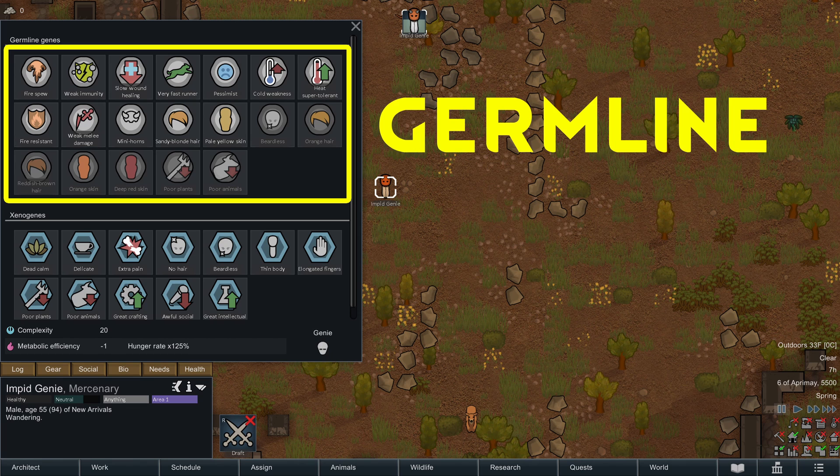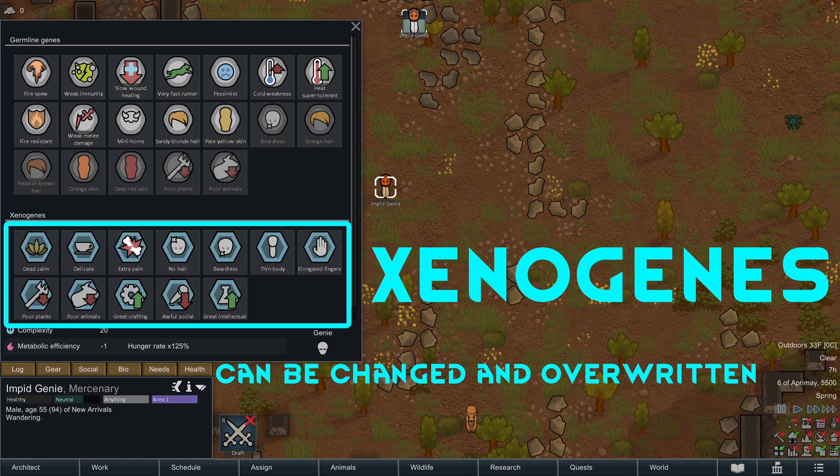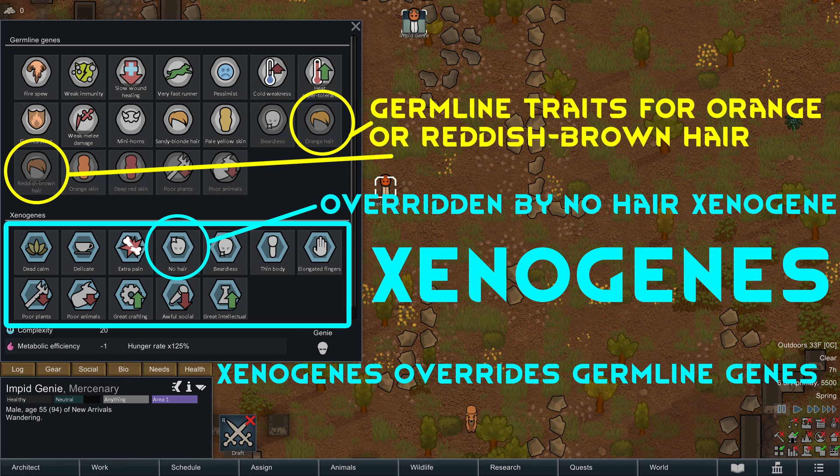An example of a germline gene is a person's skin color. Xenogenes are genes that can be implanted into an individual — they can be removed, changed, or overwritten and are not genetically passed down to children. You can think of xenogenes like genetic bionics: you can install a bionic leg into a colonist, but that doesn't mean the colonist's child will be born with a bionic leg. Xenogenes will override germline genes, so if you inherited a germline gene you do not like, you can implant yourself with a xenogene to override and nullify it.